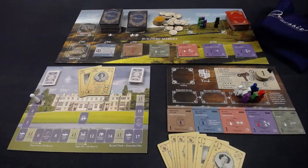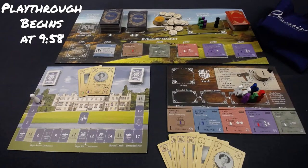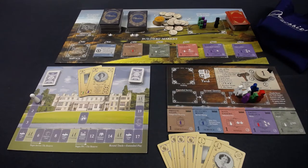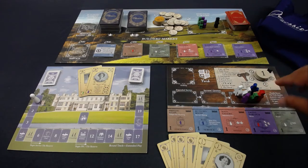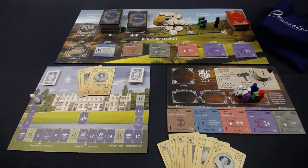Welcome to the base game of Obsession. I will not be playing the base game today — I'll be playing a variant called the Solo Estate Challenge, which comes in the Upstairs Downstairs expansion. I wanted to give a sense of how the base game works so you have context before I get into the expansion. It's a three-part management exercise: you're managing your cards, your tiles, and these little meeples called servants.